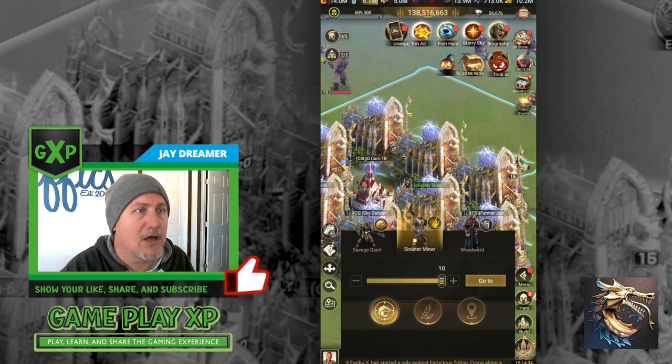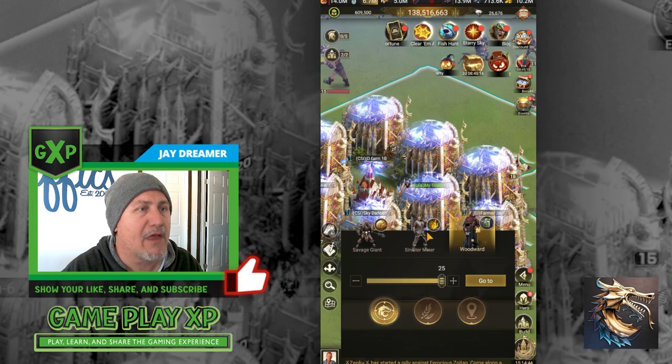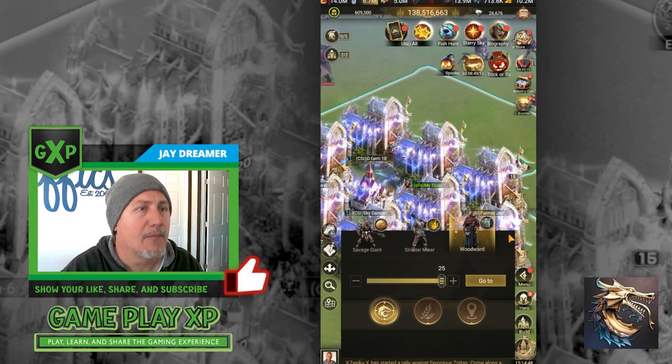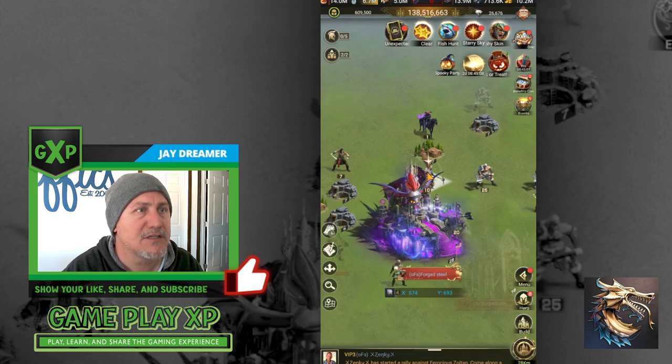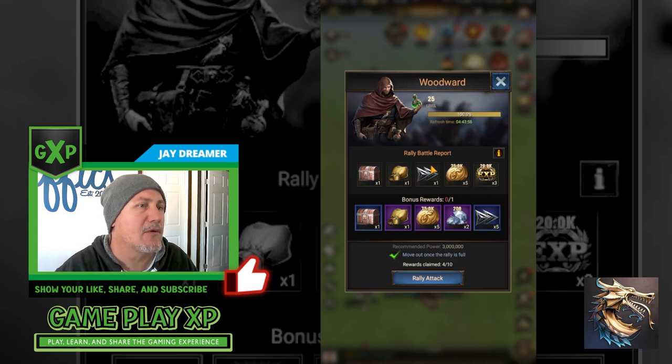For gathering, focus on killing the sinister miners and the woodards. Both will give you materials or minerals and both have the casting drawing reward. You can get 10 sinister miners a day, and with woodards, the first one for the day gives you the bonus. They have to be within 100 kilometer range of your castle with recommended power of 3 million or more to win. It's odd — even though I've done these, I don't see casting drawings every time. There has to be a randomness to it, because I've killed several woodards that didn't yield any castings or chests.